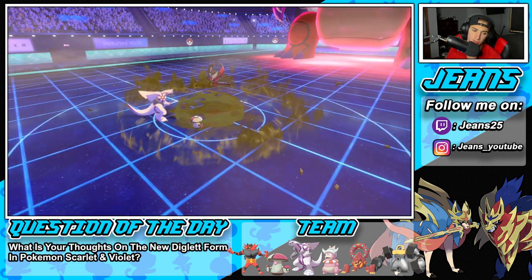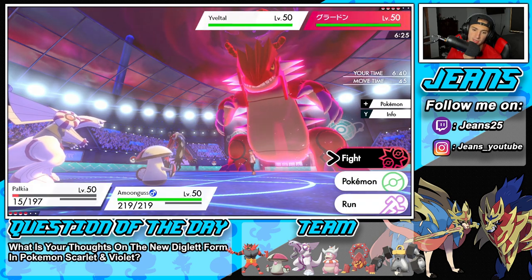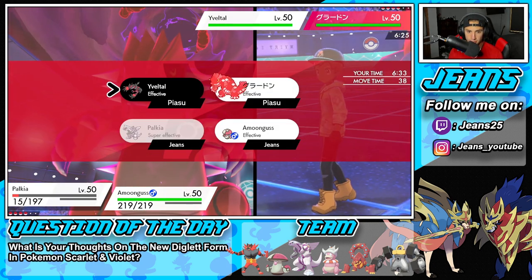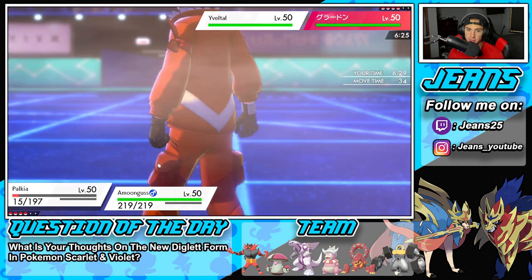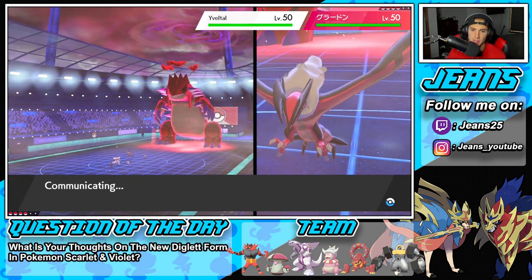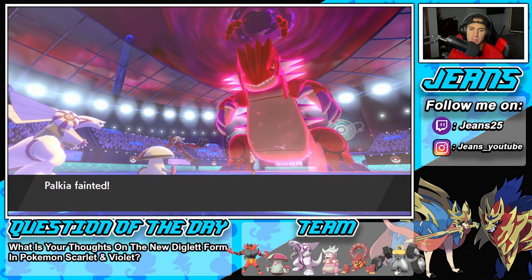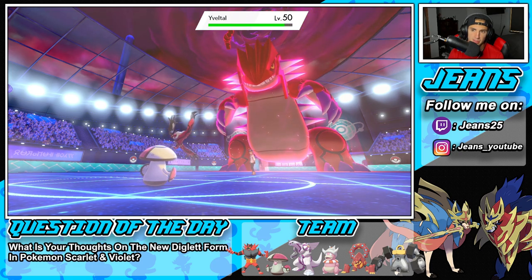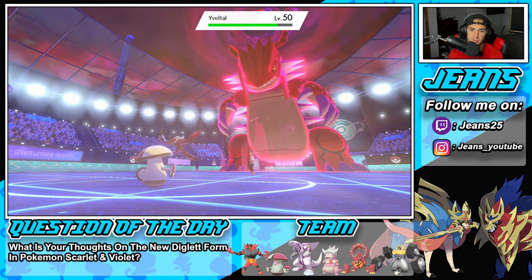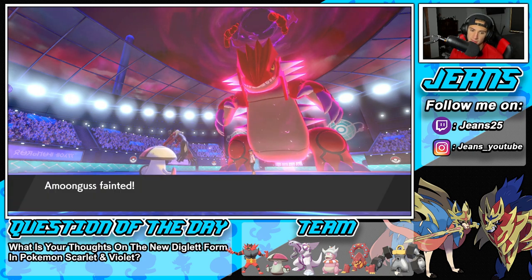He's destroying me in damage but I feel like we're fine. I have the Coba Berry. I might just go for a Spacial Rend here — even if we Pollen Puff Palkia, it's going to go down to whatever Groudon does. He wastes all these turns, I can bring out Melmetal after this and get rolling. Oh, he has Sucker Punch — how dare you! He fires me and takes me out. The Dynamax turns are over — he just got a special defense boost. I have two physical attackers left — time to Dynamax Melmetal.